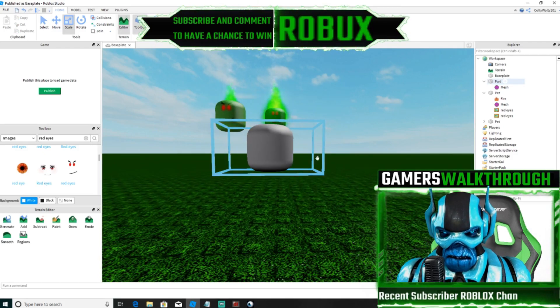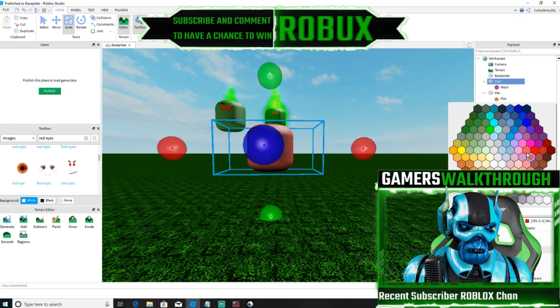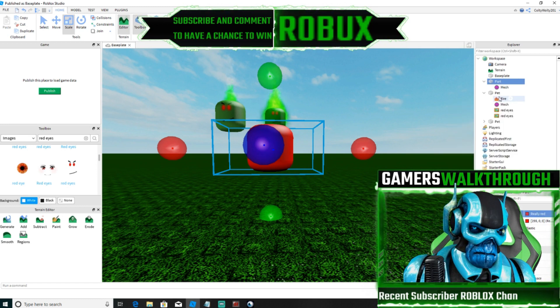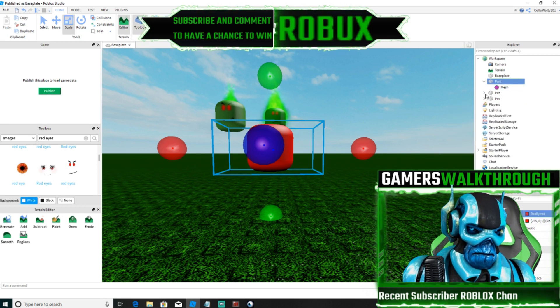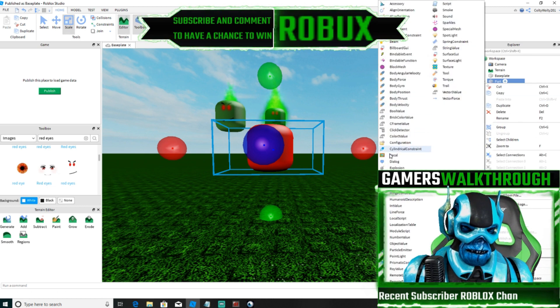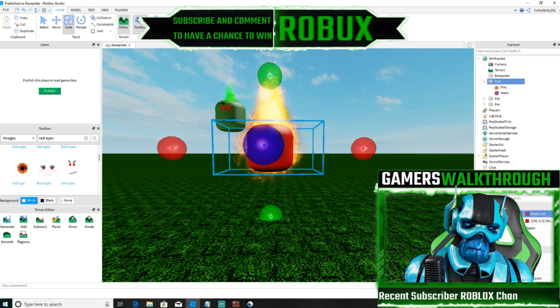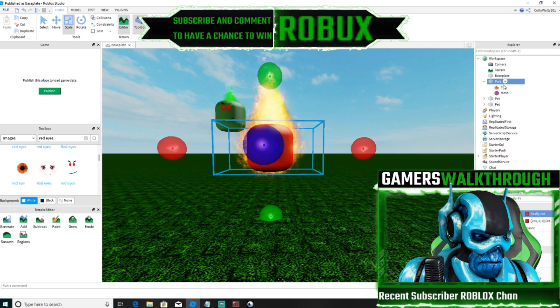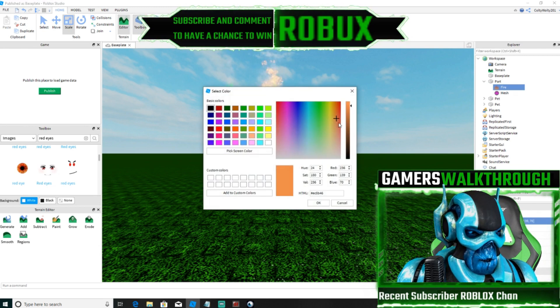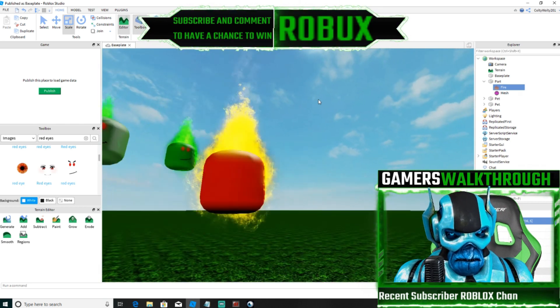And then you want to make it whatever color you want. I'm going to do red. And then you want to add fire, if you want — you can add sparkles or whatever. Let's go ahead and change the color of the fire to a bright yellow, just like that.